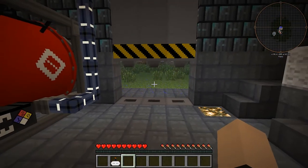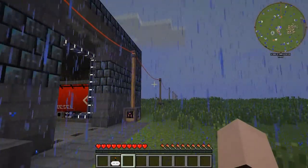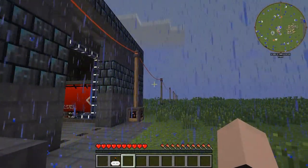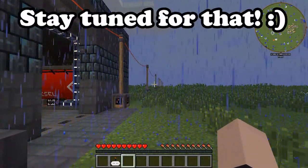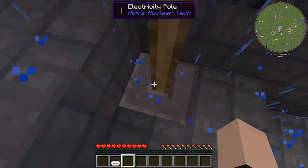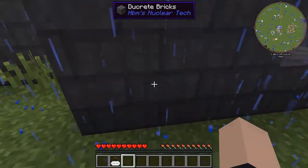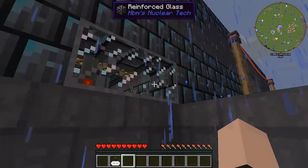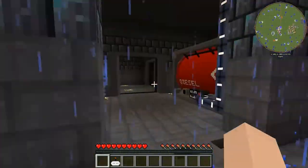Another cool thing we have is our off-site power production area — this is not finished yet, so that is a part two to this video. Over here we have our electricity pole that connects with a cable into this area, which then connects to our main power grid in there.